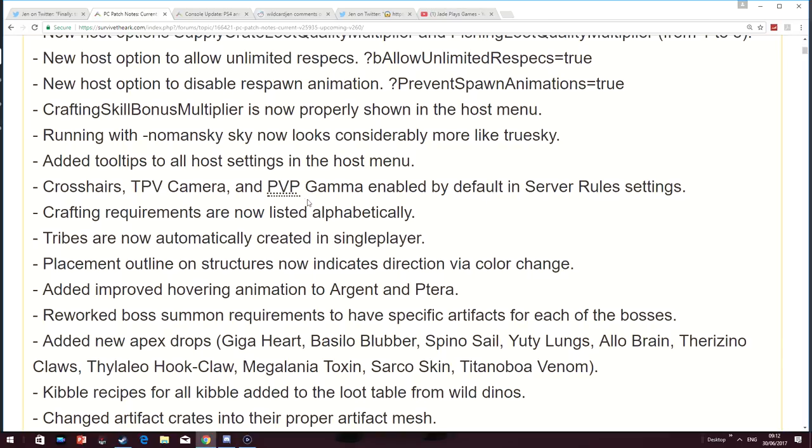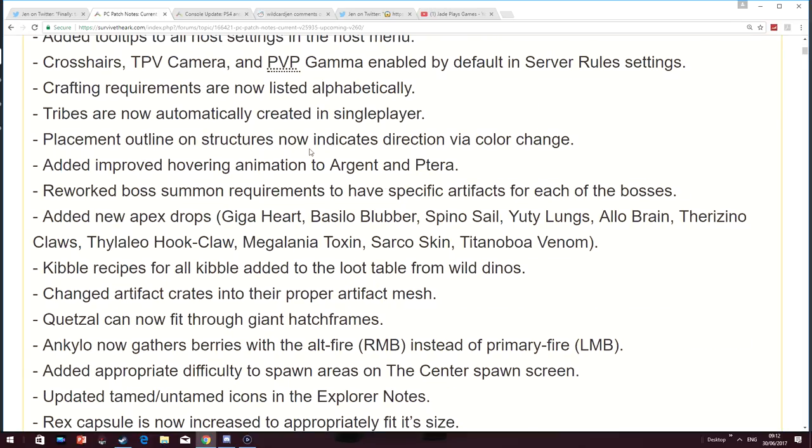They've changed some things to the default server settings. Crosshairs, TPV camera and PVP gamma are all enabled by default now. Crafting requirements are now listed alphabetically. Tribes are now automatically created in single player. Placement outline on structures now indicates direction via color change. They've added improved hovering animation to Argent and Patera.